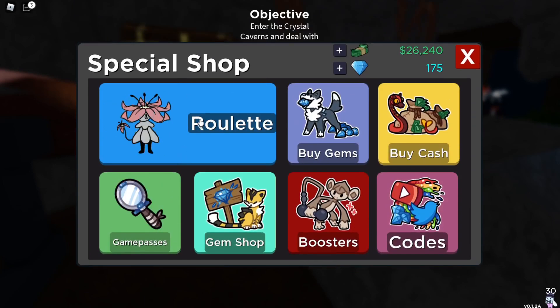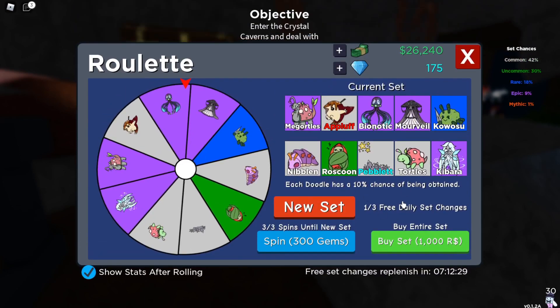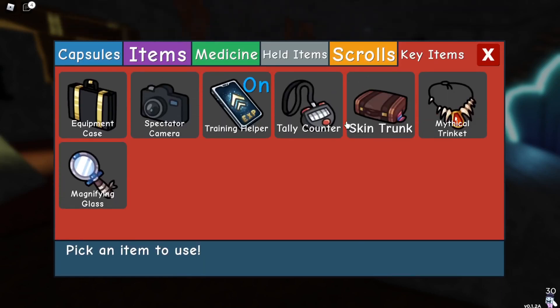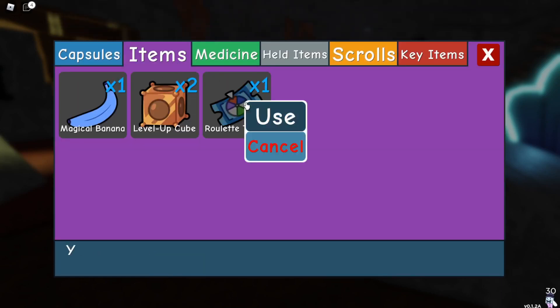This hints that there might be a free-to-play way to actually open the roulette. And to use this roulette ticket, you'll have to go to your backpack, then go to items, and find the roulette ticket right there.